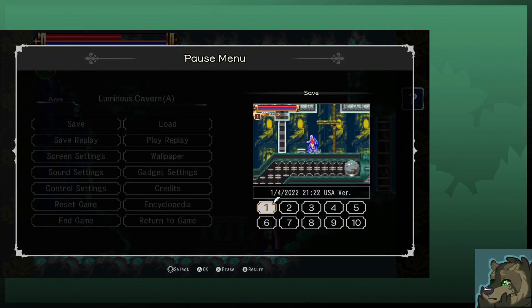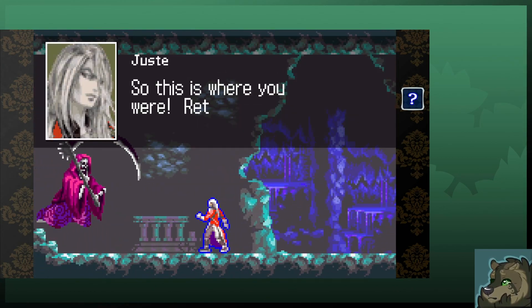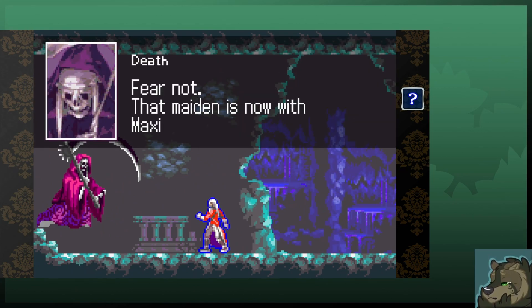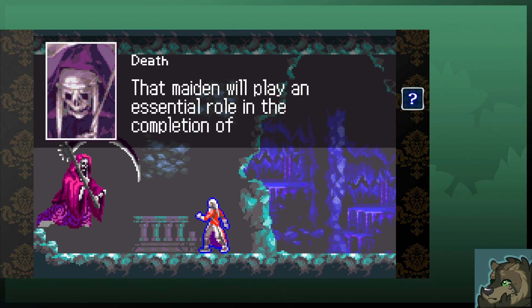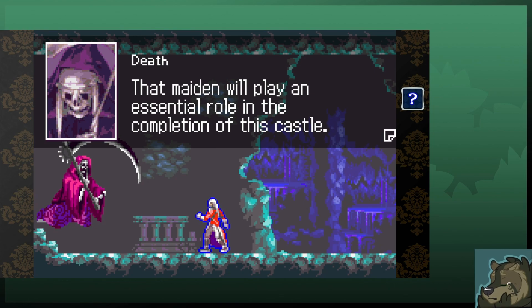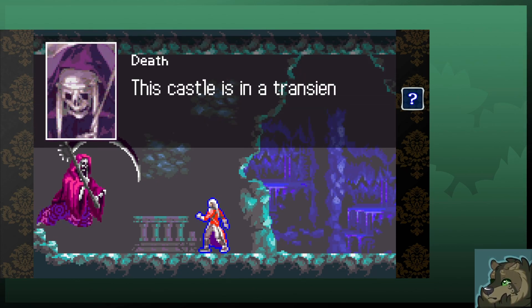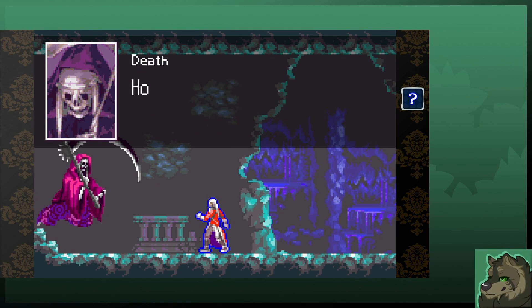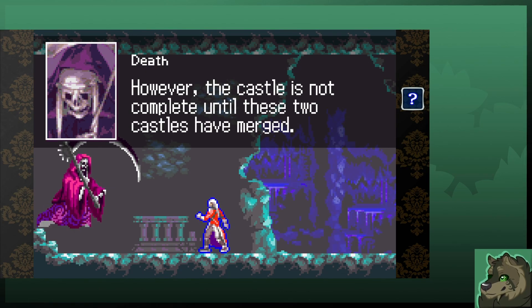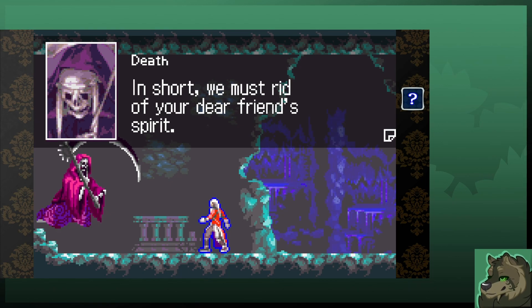Luminous Caverns A — let's go and save over that. So this is where you were. Return Lighty to me. Fear not — the maiden is now with Maxim. But why? Leave Lighty out of this. The maiden plays an essential role in the completion of this castle. This castle is in a transient state, and is preparing for my lord's resurrection. However, the castle is not complete until these two castles have merged.